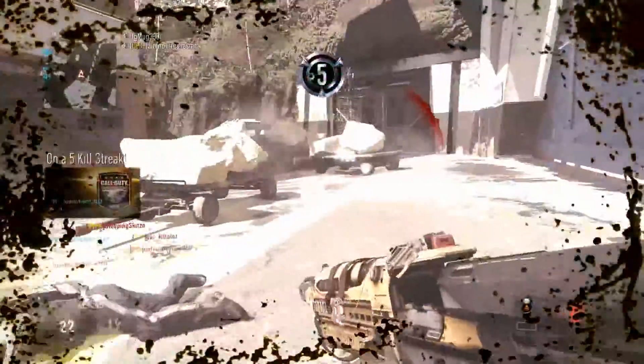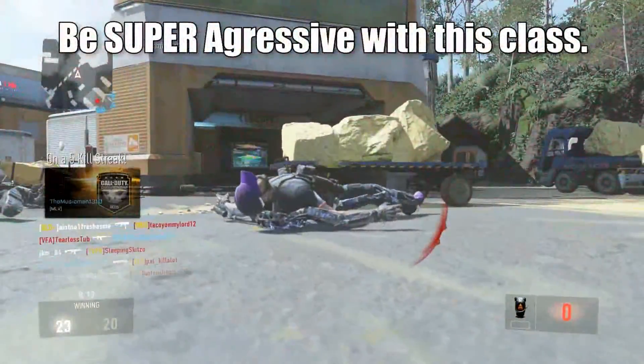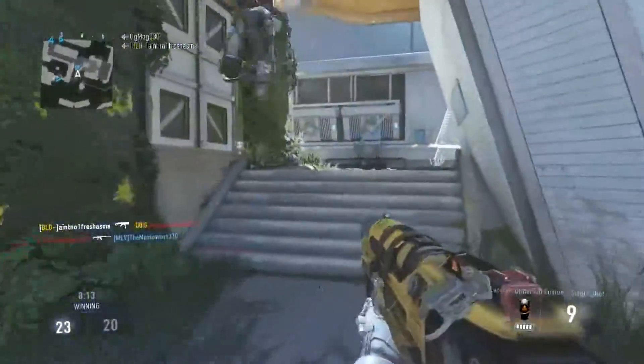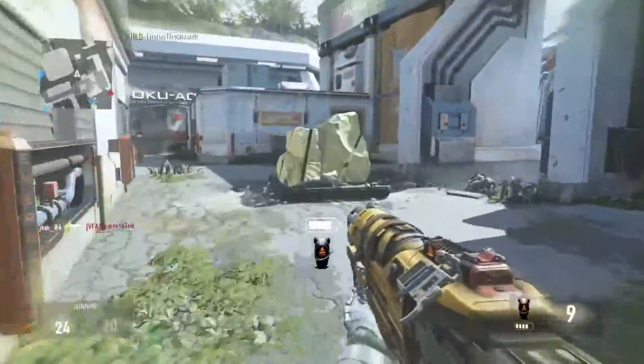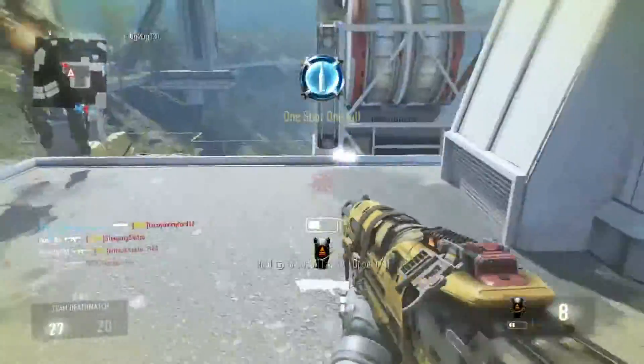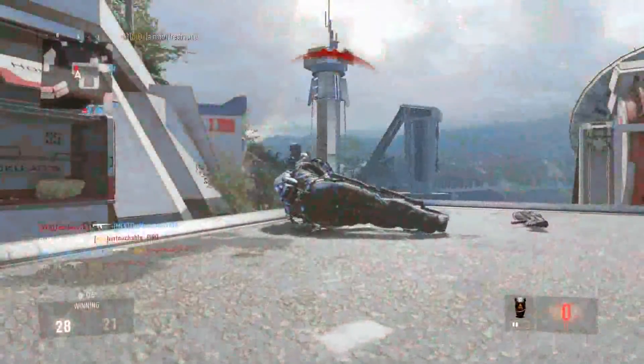The point of this class is to be as aggressive as you possibly can. The TAC-19 uppercut has an increase in damage and accuracy, so this class is built to capitalize on that, and it's also the reason why you don't run a secondary weapon — no need if you're going to be up in your opponent's face 9 out of 10 times.